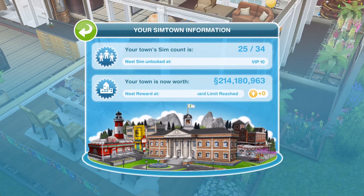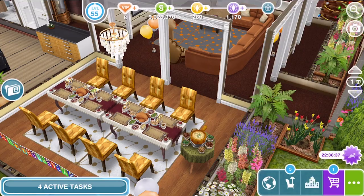You unlock the ability to have more sims as you level up throughout the game. You can also have more sims if you become a VIP member. A VIP member is just when you spend real money on the game. There are different levels of VIP status and certain levels unlock an extra sim. To find your sim count, in the top bar across the top where it gives you all your information on your level, your simoleons, your SP and LP.